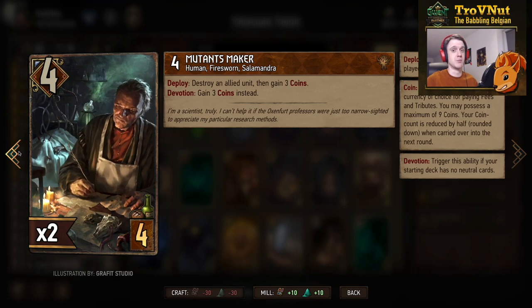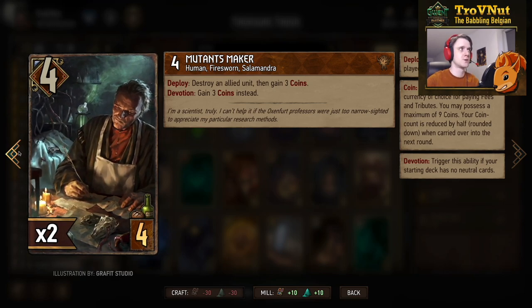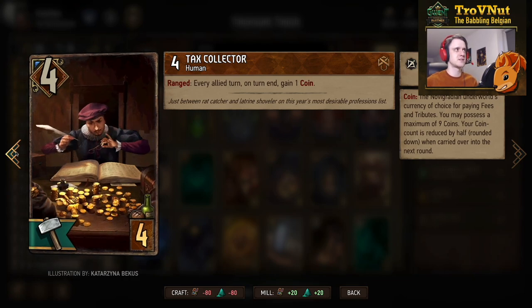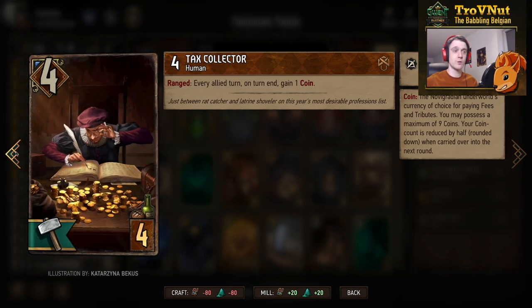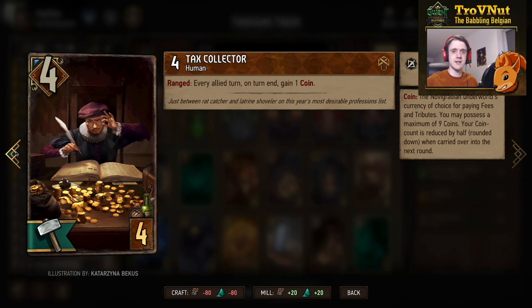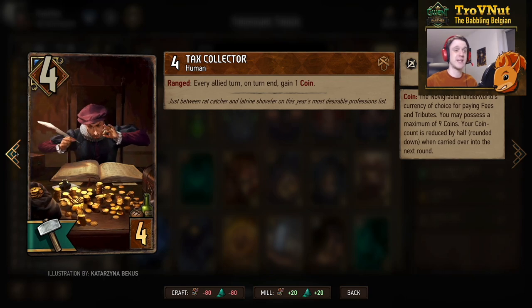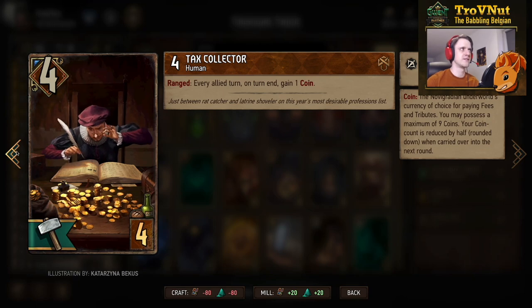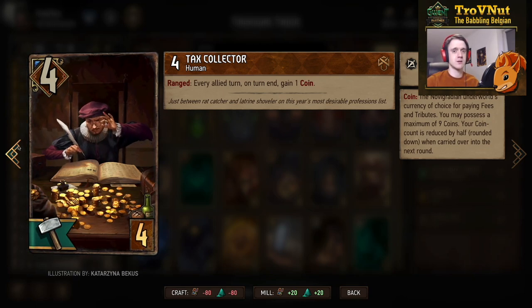The Mutants Maker — this is a devotion deck, so there are no neutral cards. The Mutants Maker is just perfect for a devotion deck as a four-provision card: four power and you gain three coins, so an easy seven points for four provisions. Those three coins could of course be worth even more than one point each. Then the Tax Collector — a simple engine card that only works on the ranged row. At the end of every allied turn you gain a single coin if the Tax Collector is still on the ranged row, and he has four power to protect himself.